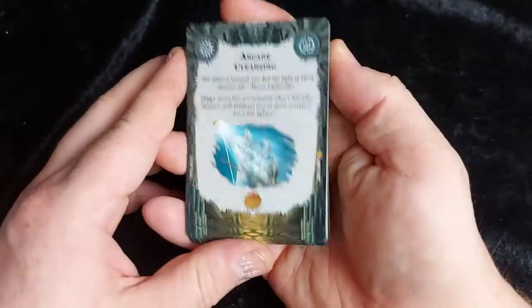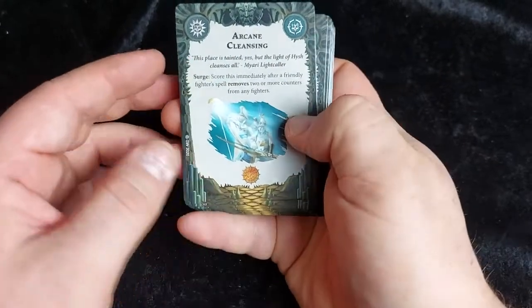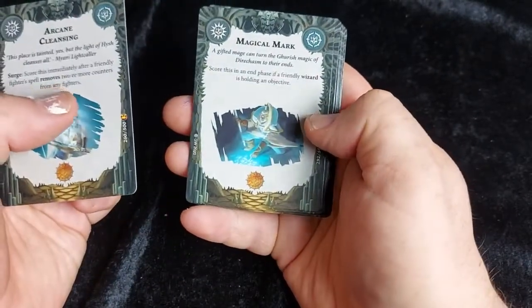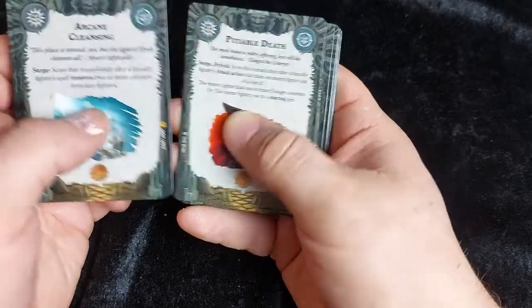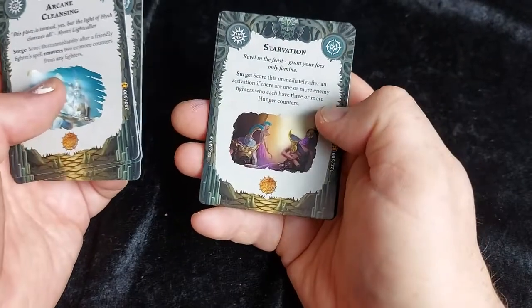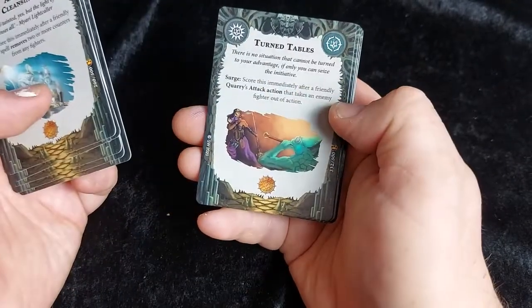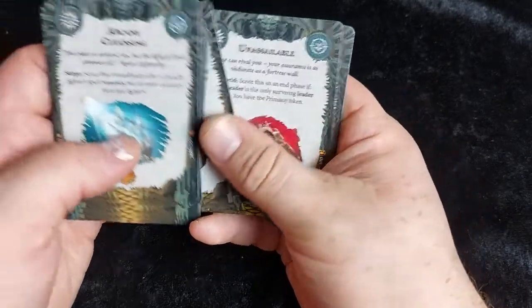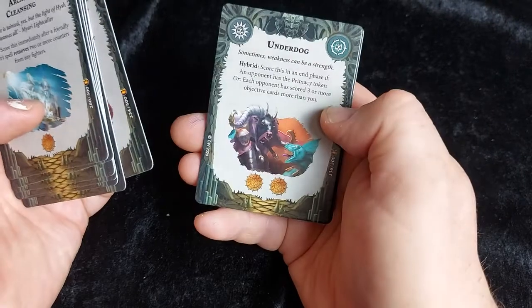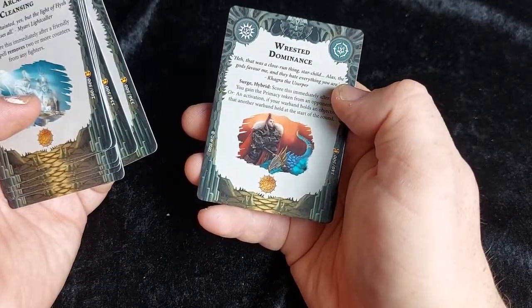And our universal objective cards: arcane cleansing for one glory, magical mark for one, pitiful death for one, starvation for one, the hunt advances for two, turn tables for one, unafraid for two, unassailable for one, underdog for two, and arrested dominance for one.